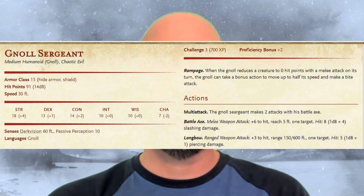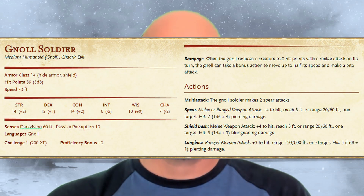You can see the gnolls' stat block here. Once the battle begins, it's pretty straightforward. The gnolls have a lot of hit points and a good armor class, but don't do a ton of damage by themselves. I have linked their stat block down in the description.